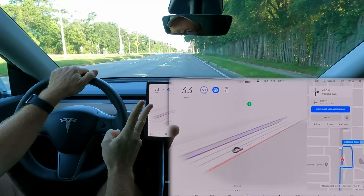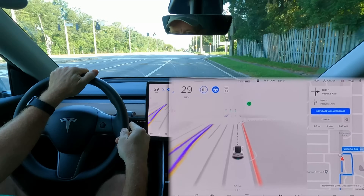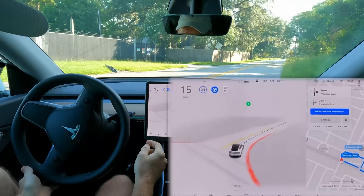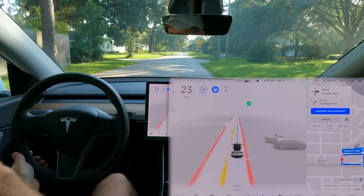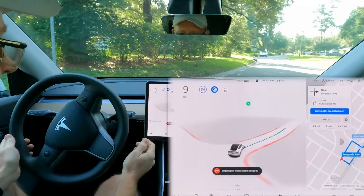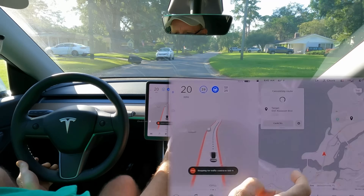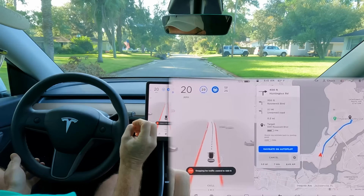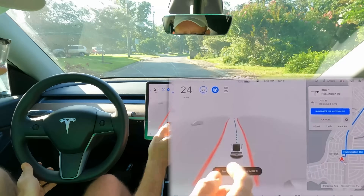It's done that twice now. I learned last time that sometimes it gets itself in a loop and I need to cancel navigation and then re-initiate it. So after this next right turn I'll let it do that automatically, then cancel navigation and re-initiate it.